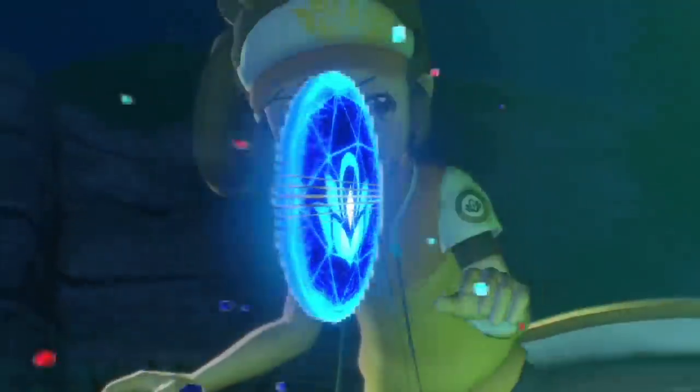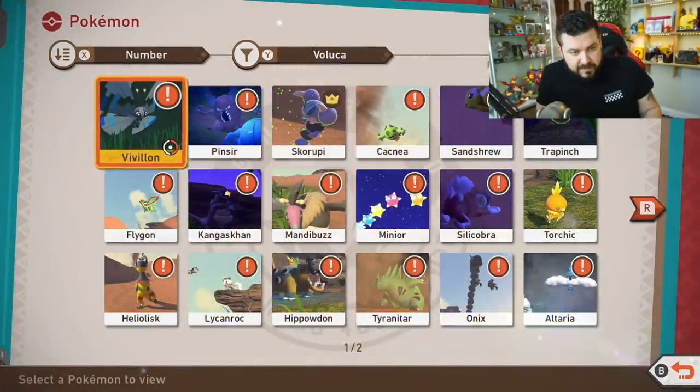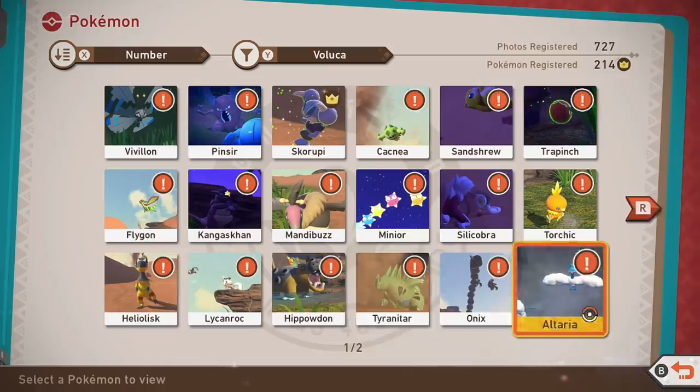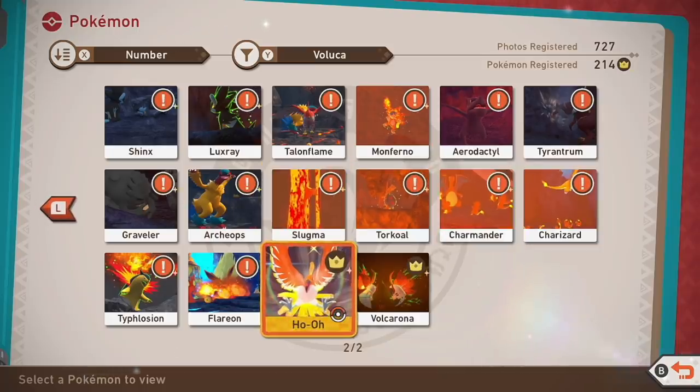Welcome back to every single five star photo in New Pokemon Snap. In our last episode we did all of the Sweltering Sands desert, and now we're completing Voluca by doing the volcano. Today we're covering Altaria, Shinx, Luxray, Talonflame, Monferno, Aerodactyl, Tyrantrum, Graveler, Archeops, Slugma, Torcoal, Charmander, Charizard, Typhlosion, Flareon, and Volcarona. Ho-Oh was covered in our legendary episode so it won't be covered here.